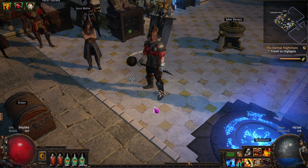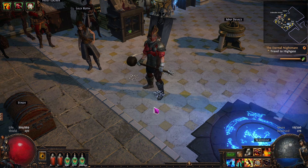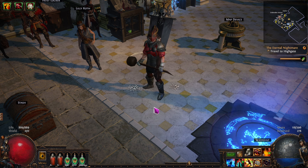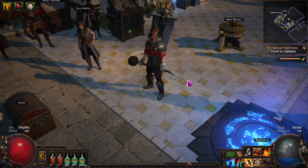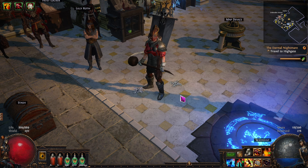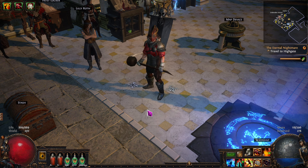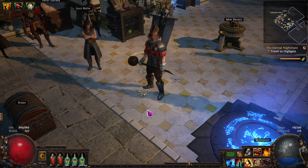Hello and welcome to Path of Exile Necropolis League. We are doing a series where we're going into super detail for new players and we're going to be playing Cyclone — Cyclone of Tumult — which is a transfigured gem for Cyclone. It's even better, more fun. And we're playing as a Raider. So it's going to be a complete build guide, step by step.